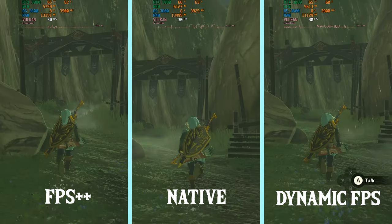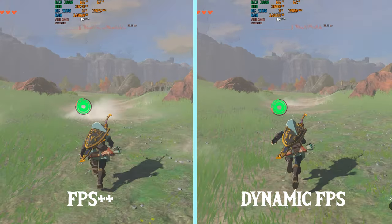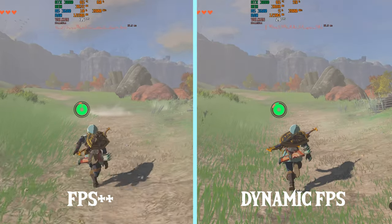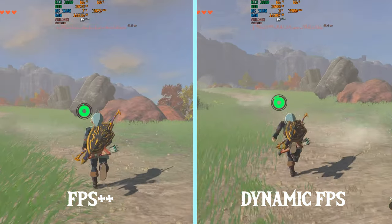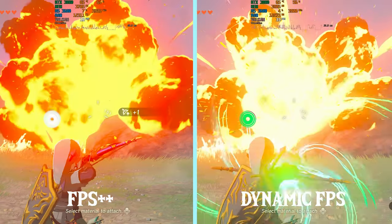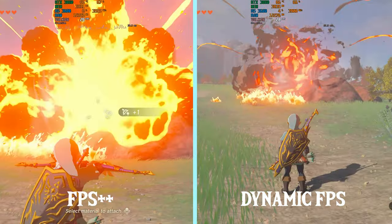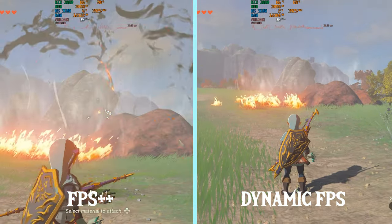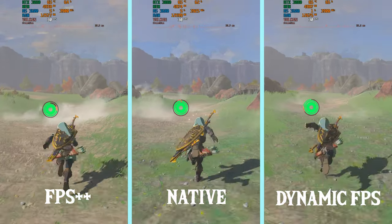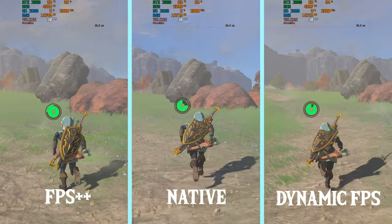Now I'm going to do some explosion tests. In this test you're going to see FPS++ performing better. Here I added an FPS cap with native added to the mix. You can see FPS++ is keeping up quite a lot better in here.